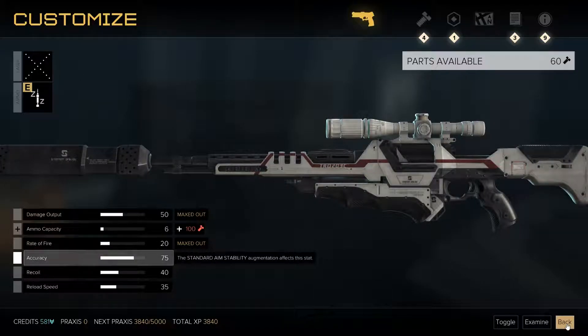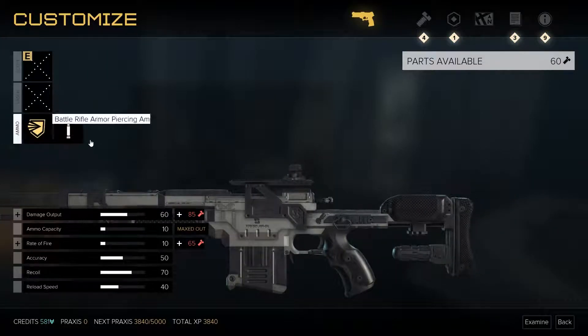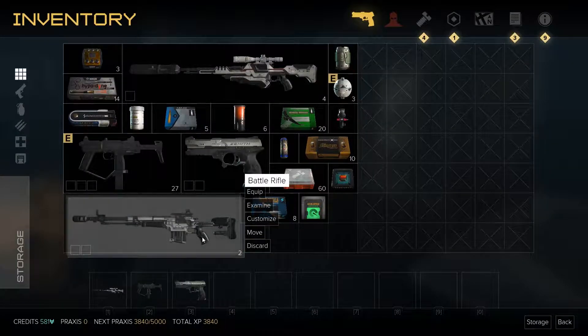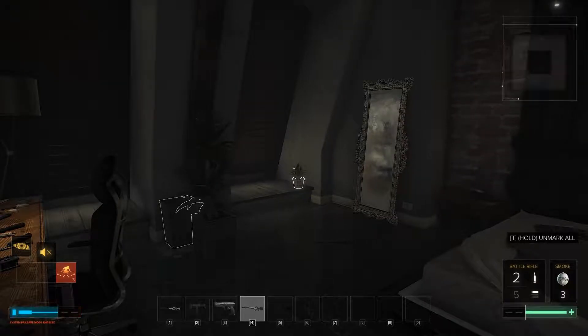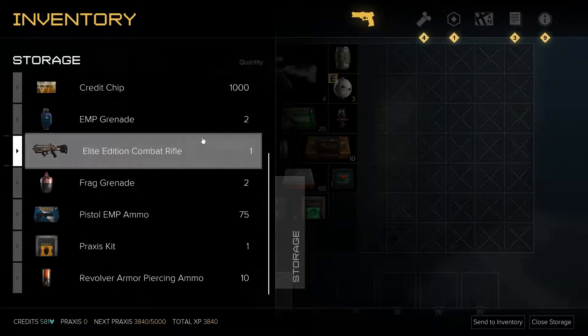So the machine pistol was the one I wanted to look at — customise. I did want it to be full auto, but it would cost 150 to do that, and we have no other components for it. The tranq rifle currently uses tranq rifle ammo, has no laser pointer, and its damage is already maxed out. I'm a little bit disappointed I went with non-lethal. I just generally prefer lethal. Oh wait, I have a battle rifle — is that the equivalent of a sniper? Single shot, I assume.